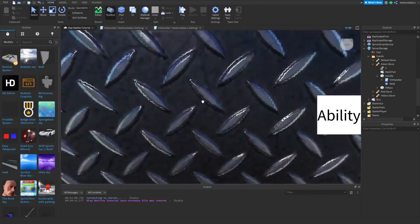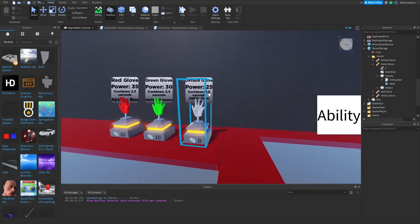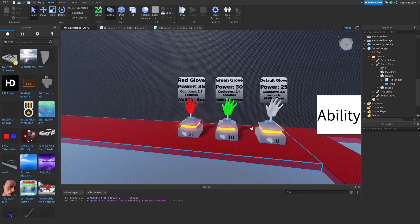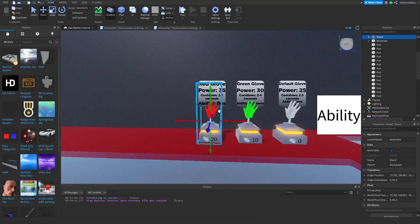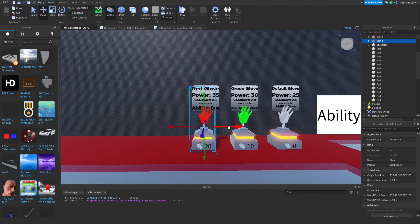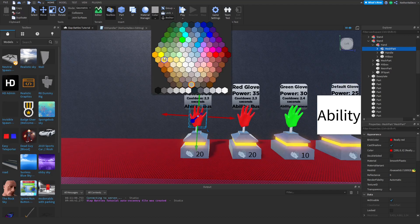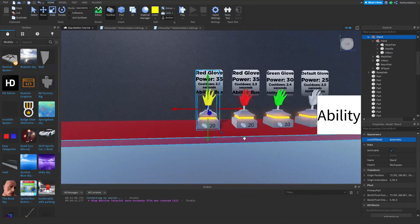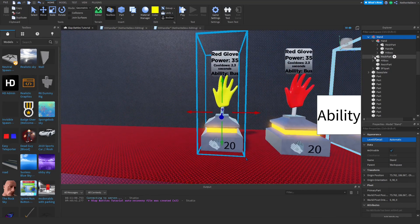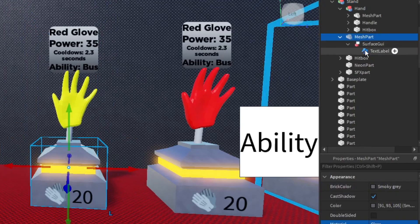Now we're going to create a stand for the yellow glove so that way we can equip it. This is going to be a bit different because instead of checking how many slaps you have, it's going to check if you have the badge. So you can duplicate this red stand and move it over here, open it up, and make the mesh part inside the hand the color yellow to match our yellow glove.